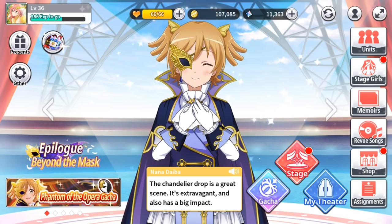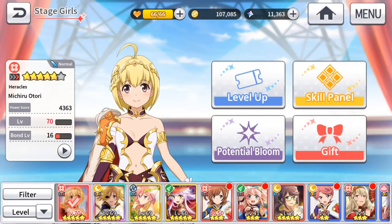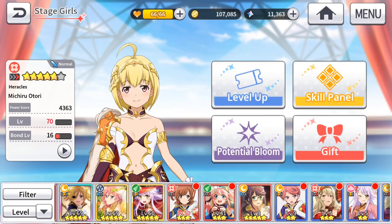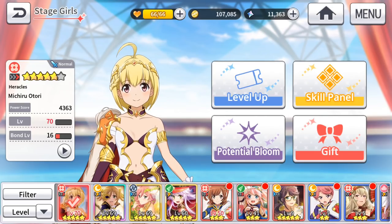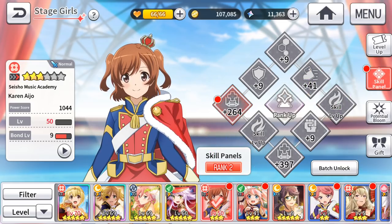The reason you need at least one four-star DPS and one four-star tank is that the stats of four-star characters completely outshine three-star characters. Based on experience, when pulling a four-star character and leveling them to the same rank as a three-star, the stat difference was about 30%. That's quite significant. The four-star DPS will be your main damage dealer.